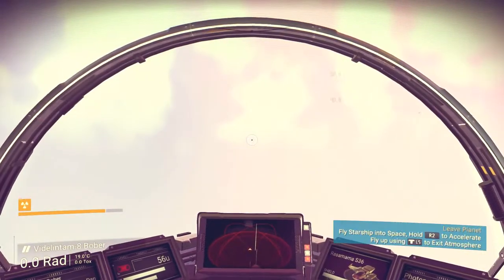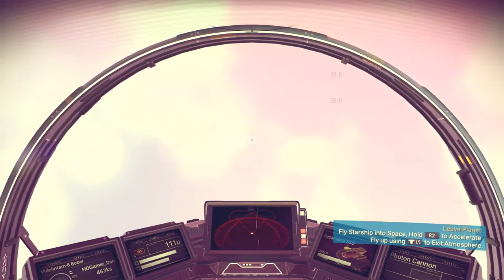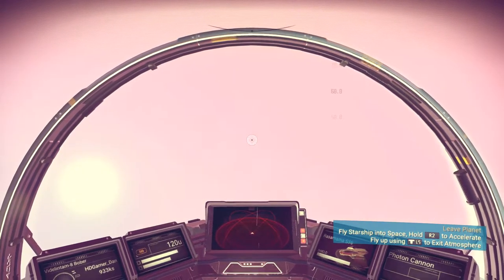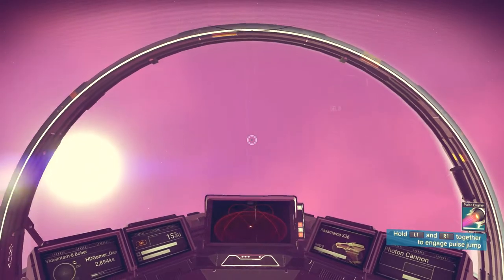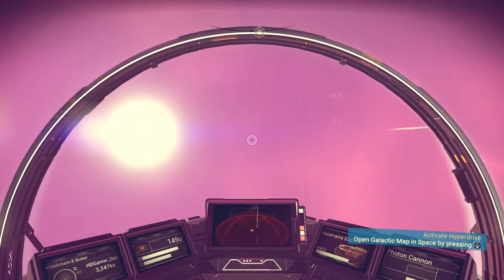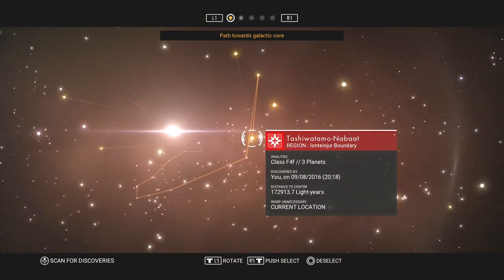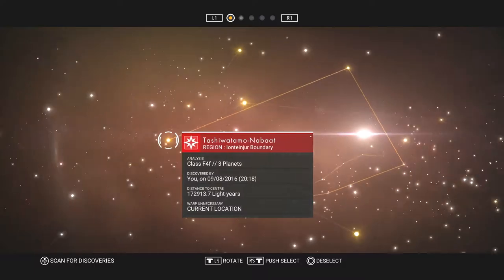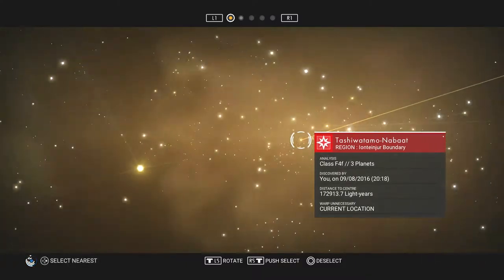Let's take off and head upwards — exit the atmosphere of this planet and into the solar system. Can we engage boost? Yes we can. We can activate the hyperdrive — open the galactic map by pressing the button. Oh wow, this is sick! So that's our current location.